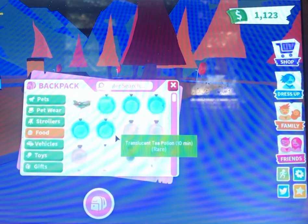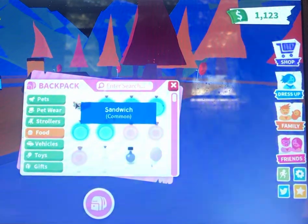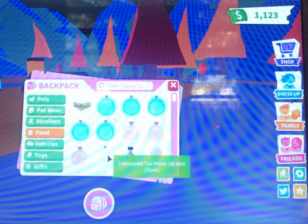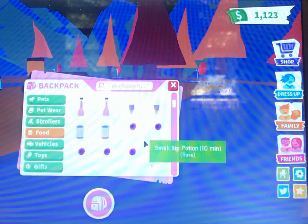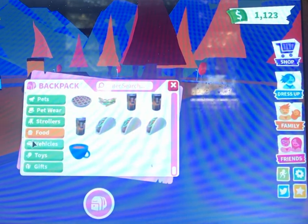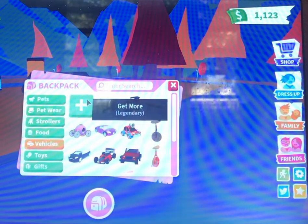And then my food — I don't have a ride potion. I have a sandwich, a big blue potion, invisible potion, and then tons of food and pizza. And then my vehicles — this one's never been traded, I don't know why.